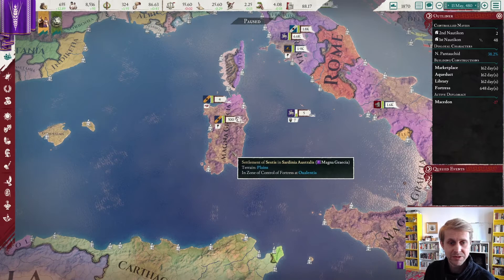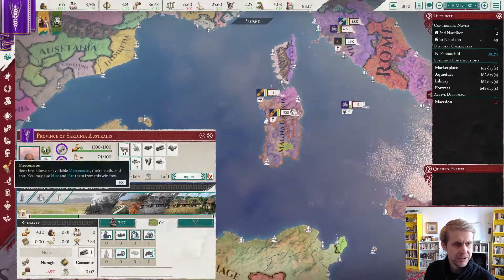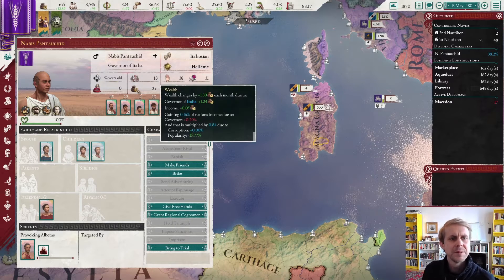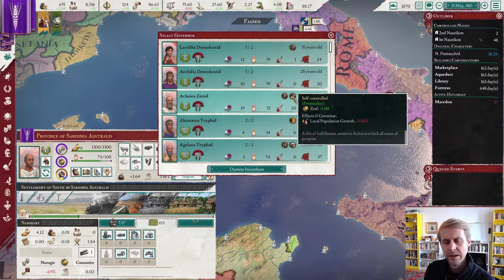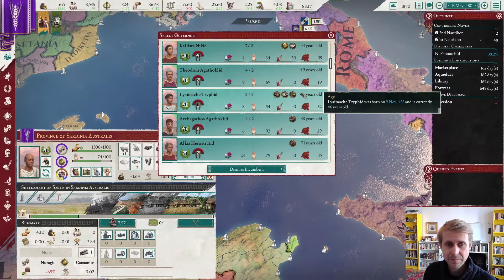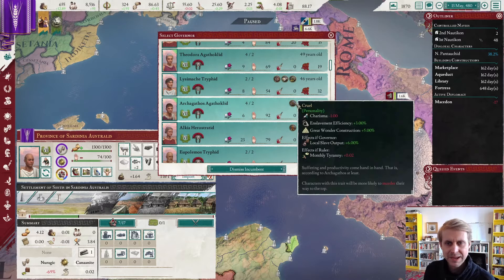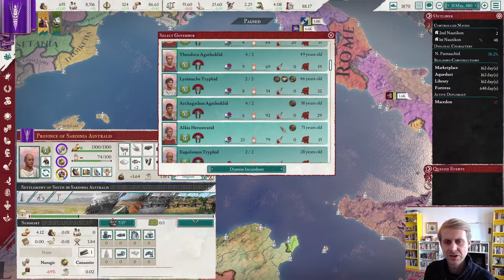We have to get a new governor in this province. The current gentleman was only hired due to his military acumen. We want to replace him with somebody who is loyal and has no corruption. I've reviewed this in advance and selected Mr. Agathoclid, because he has incredibly high loyalty and no corruption. He is ambitious, which is a slight drawback that can lead to undesirable events — we'll hope he just stays in line.